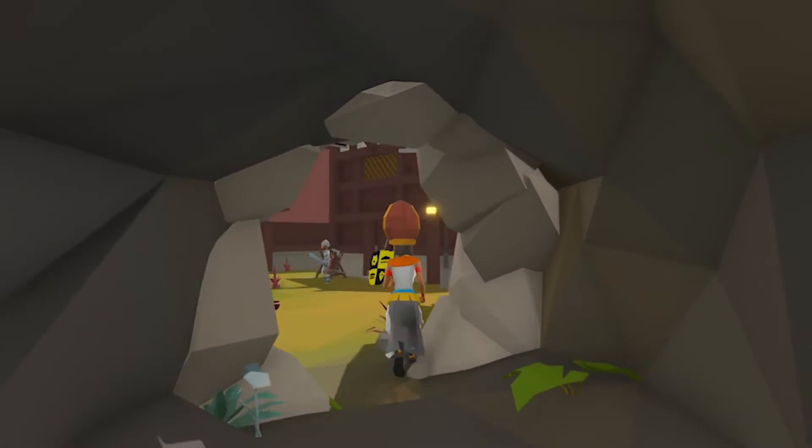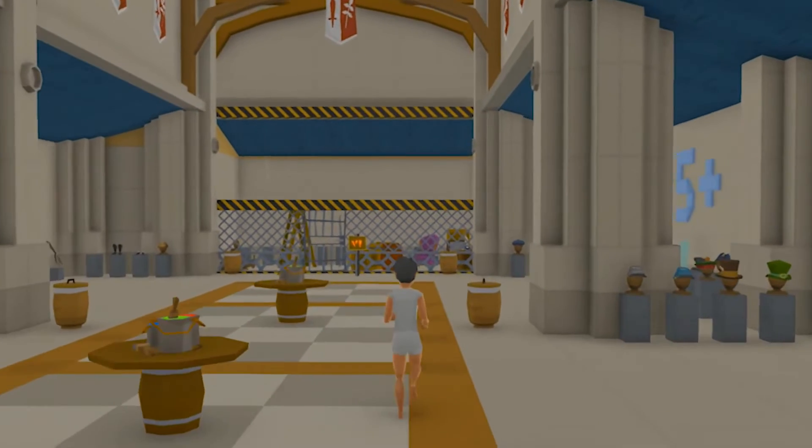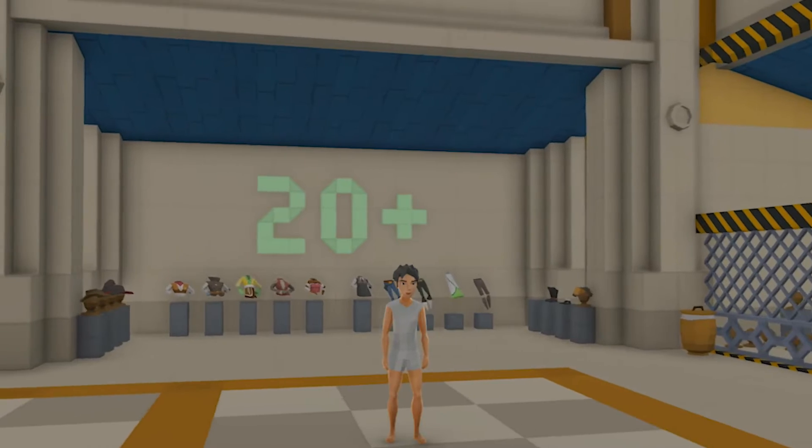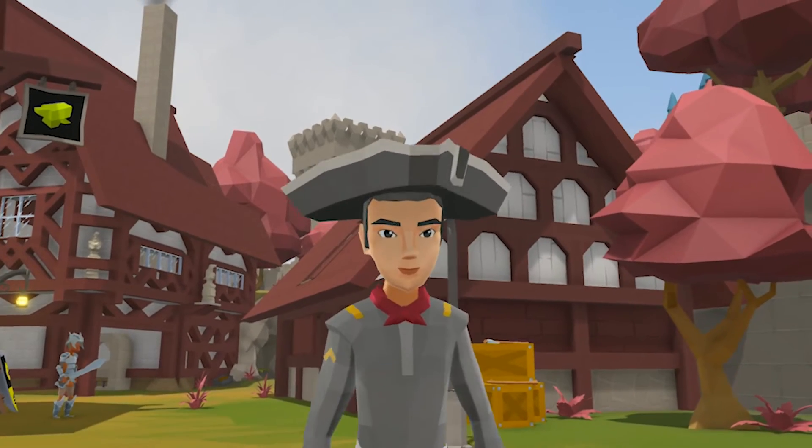Yes, Islanders, you heard that correctly. With 0.14 we are adding a meta-progression system to Islands, in which you level up your account by playing the minigames within the playground. And now you might ask, why would you actually care about leveling up? The answer is fashion. Within the playground you'll find a fashion shop that offers a variety of new clothing options for players, but your options will be limited based on your level. So by leveling up your avatar, you'll gain access to fancier and fancier clothes that will not only show up within the playground, but in other game modes as well. Just to make sure that we are not interfering with creators' visions, there will be an option to disable these clothing items in custom games.